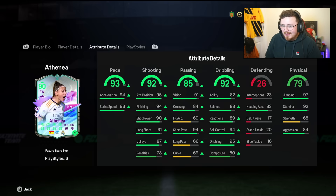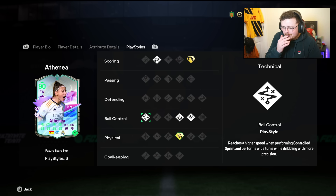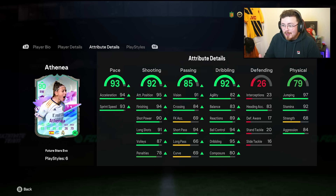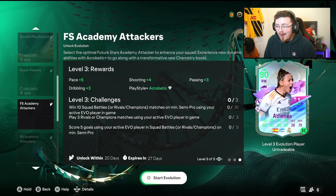Athenia — 93 pace, 92 shooting, 92 dribbling. Wow. The shooting stats: clinical. Composure's a bit low though, which lets her down. But the ball control, the dribbling — ridiculous. I've used her in Triple Threat, I'm pretty certain she had a promo card, and she felt cracked and responsive on the ball. Technical playstyle on there. Five-star, five-star for her as well. Wow.